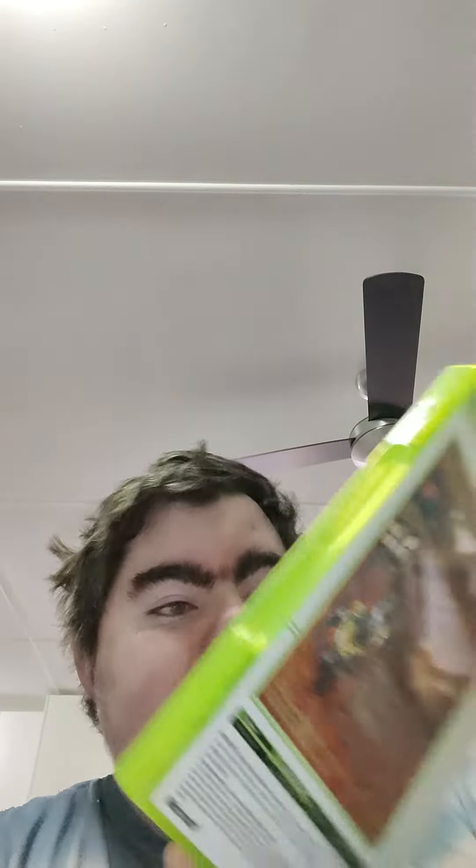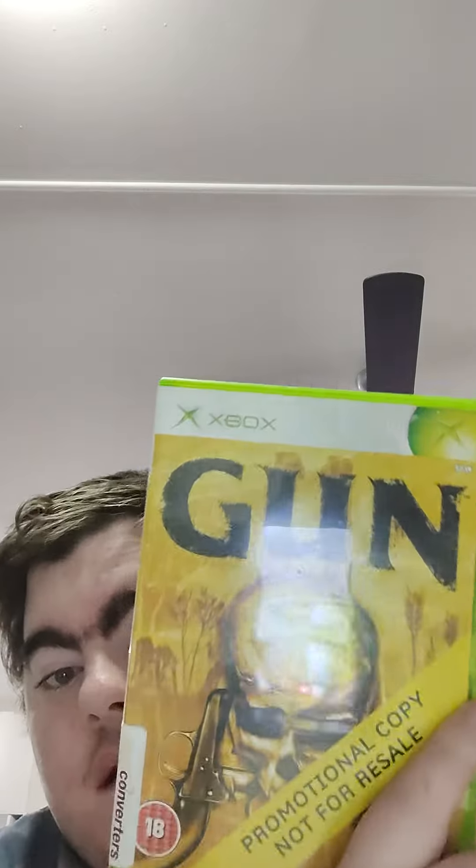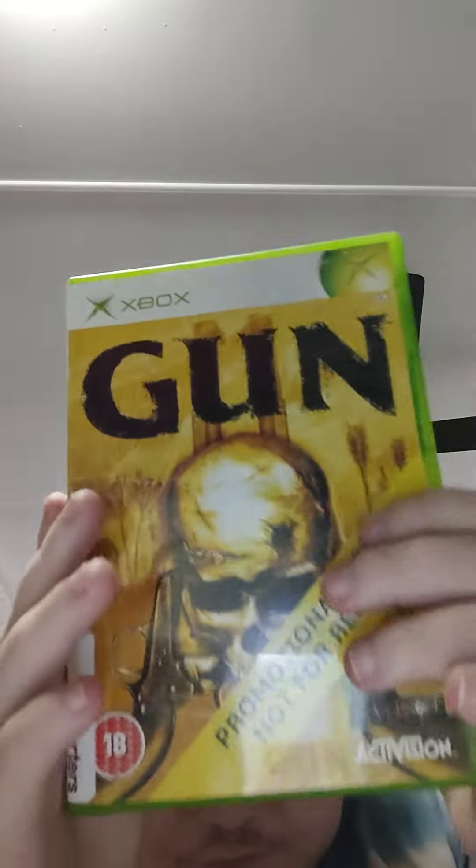Three Xbox games: The Elder Scrolls 3 Morrowind, Grand Theft Auto 3 the Xbox collection, and this is an Xbox original game but it's got the Xbox 360 style banner. It's Gunn — it's a promotional copy of Gunn, but it has the Xbox 360 style casing on the top, so it's a variant at least.